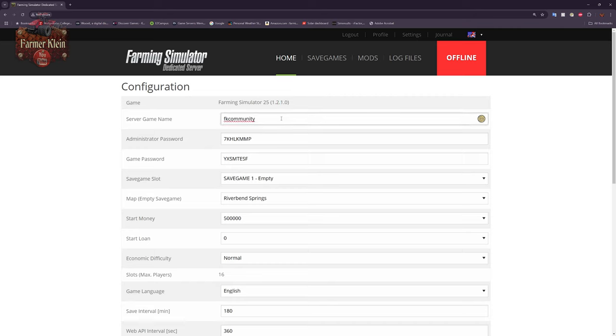The next field is the server name — this is how clients will connect to the server. When you launch Farm Sim and want to join a game, you need to find the server in the listing by this name. In this configuration, people would need to search for 'FK Community' in the server listing. The admin password — the third field — is the password used in-game to elevate your session as admin. That is not the password to log into this web interface.